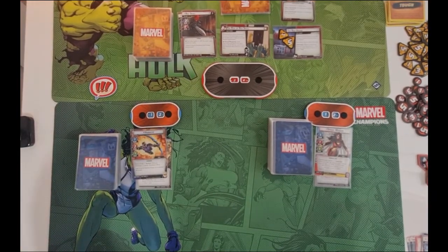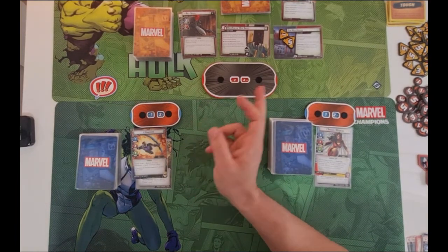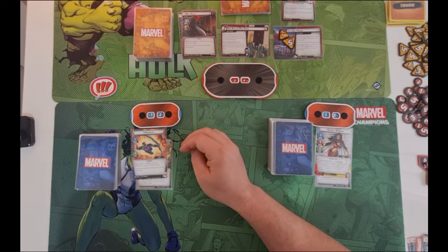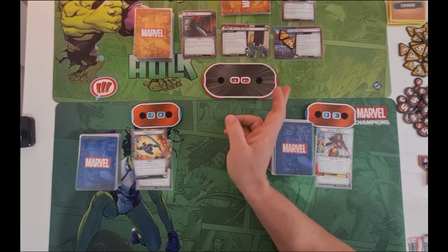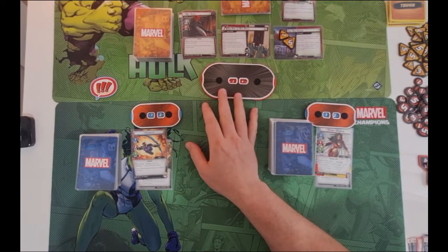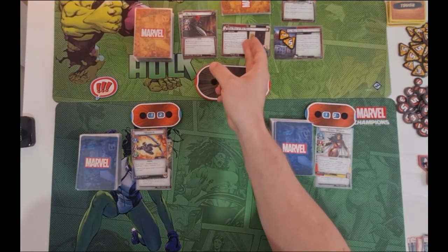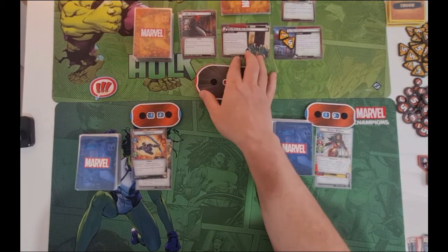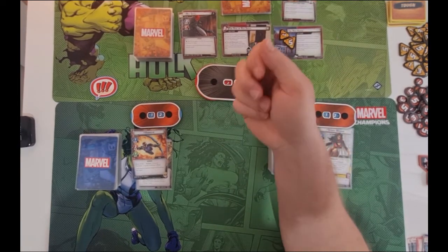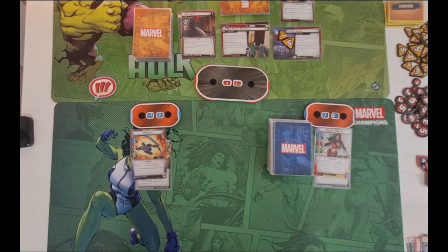We're going to try and take on Red Skull. He gets plus one attack for every side scheme he's got in play. So he's got one side scheme there; if I can knock that out, he won't get any. This side scheme can be hit with attack instead of thwart as well, so that might help. We need to kill him down as quick as we can, because after he resolves step one of the threat part, he reveals the top card of the side scheme deck and puts it into play — so he keeps getting them.